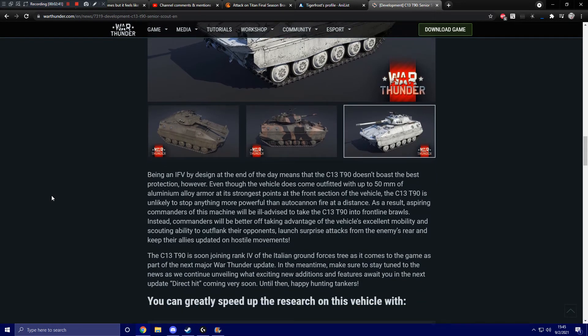Being an IFV by design means the C-13 T-90 doesn't boast the best protection. Even though the vehicle comes outfitted with up to 50 millimeters of aluminum alloy armor at its strongest points at the front section, the C-13 T-90 is unlikely to stop anything more powerful than autocannon fire at a distance. As a result, commanders will be ill-advised to take the C-13 T-90 into frontline brawls. Instead, they'll be better off using the vehicle's excellent mobility and scouting ability to outflank opponents, launch surprise attacks from the enemy's rear, and keep allies updated on hostile movements.